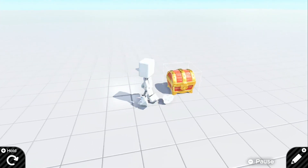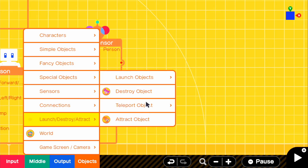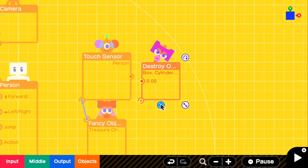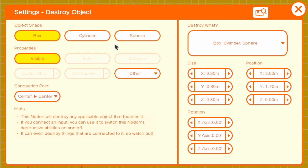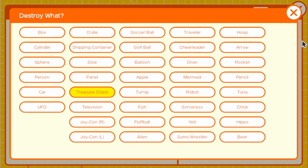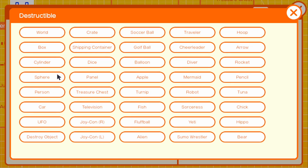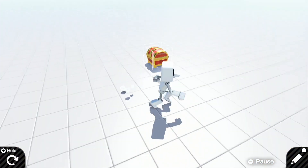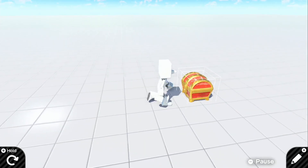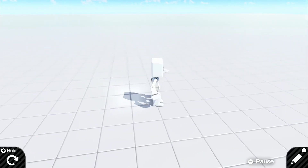But right now it still doesn't do anything. So what we need to do now is go to objects, launch/destroy/attract, and grab our destroy object. This box is going to be destroyed and we can attach the destroy object straight to our treasure chest. In the settings we just have to set destroy what to treasure chest, and set the treasure chest to destructible. If we go in the game now we can go around and if we touch the touch sensor our object is destroyed, but we don't get anything from it.